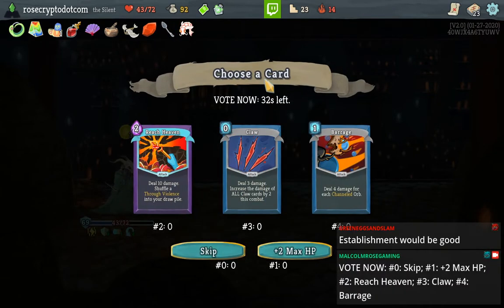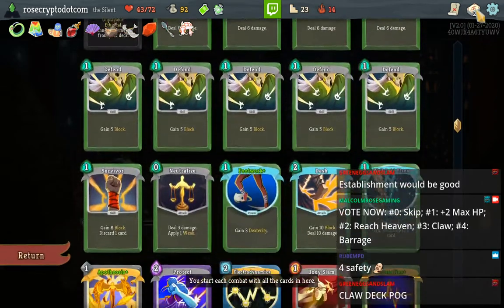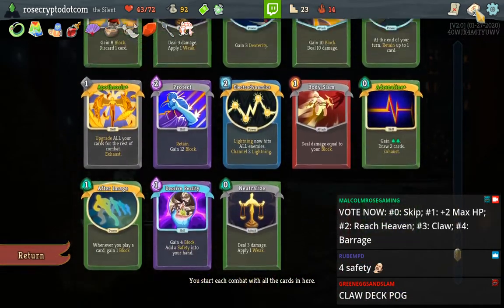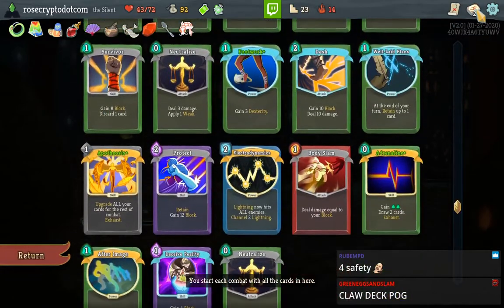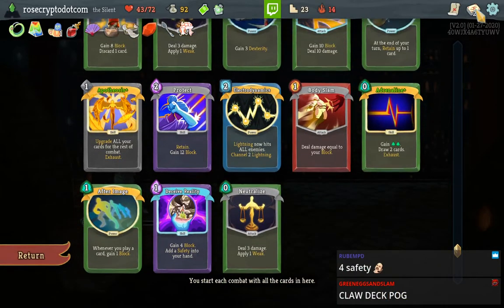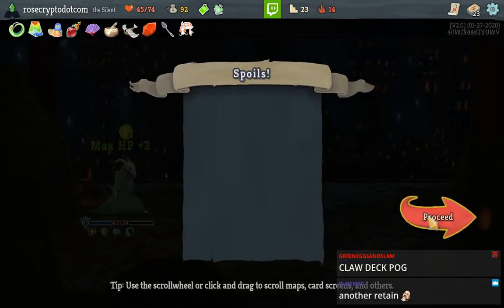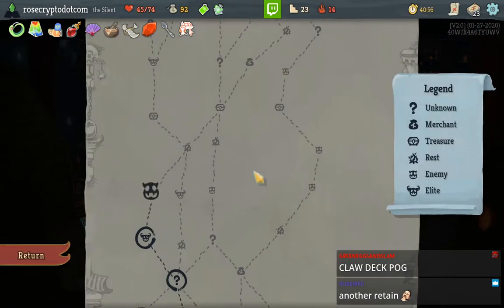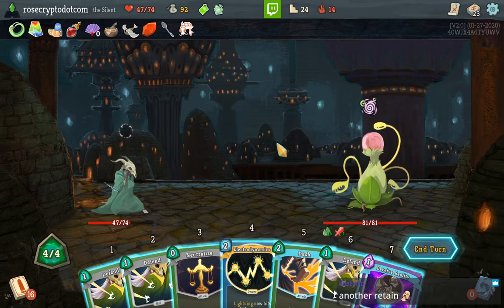Establishment would be great. Oh bros — it's Claw! It's Claw time baby, the best card in the game. Could go Reach Heaven — I don't think Reach Heaven is worth it though. I mean, we do cycle through the deck pretty fast — it is a form of scaling. We don't have a way to scale right now. I think I have to take the hit points though. The day that I rely on a Claw deck with Prismatic Shard for scaling is not today.